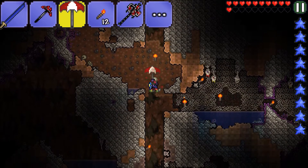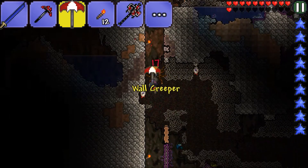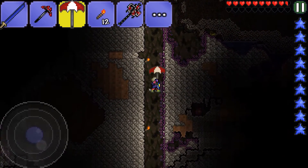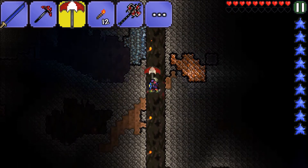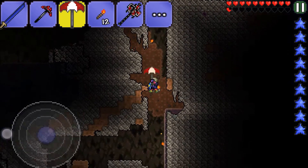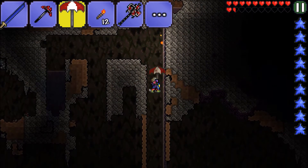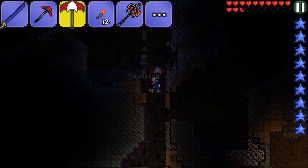We're going to go down, mine some obsidian, and craft the obsidian skull, then head down to hell and see what we can find. We also need to grab the shadow keys so that if we find a shadow chest we can open it and get some good stuff.